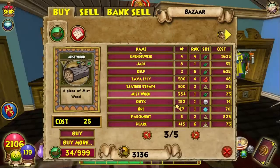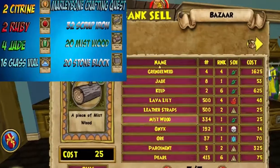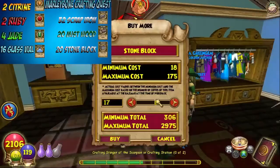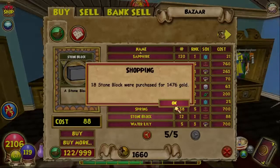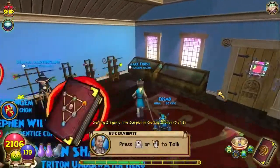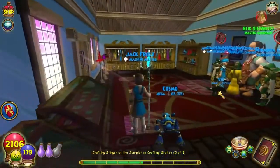Now for the second hardest part. Sometimes there's Stone Block available — see, 18 — but usually people take them really quick. I still prefer the Dragon's Fire method because I barely see any Stone Block at the bazaar.